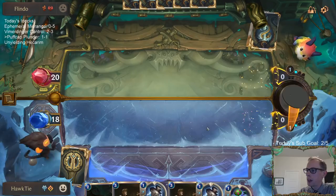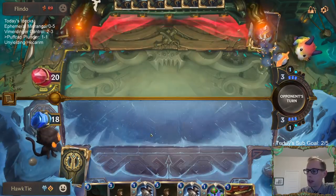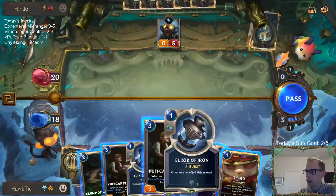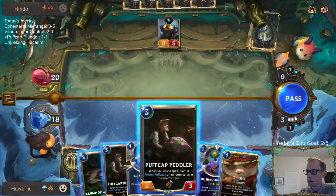Puff Cap Peddlers are really valuable. That Clump of Wumps is not valuable at all — it's not a card to use an Elixir of Iron on. Puff Cap Peddler, on the other hand, is quite valuable.